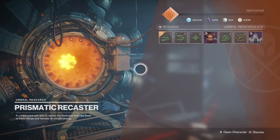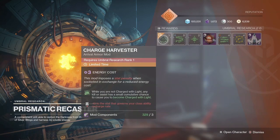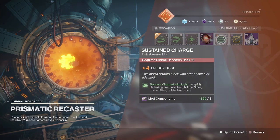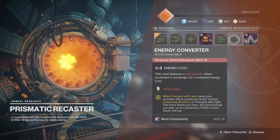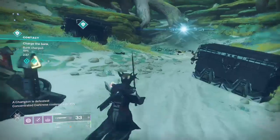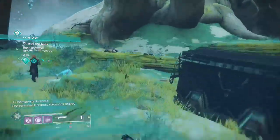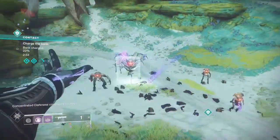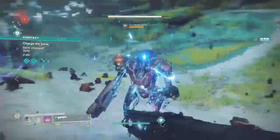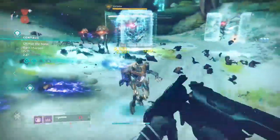Now looking into this with the seasonal mods, it seems as though they may actually be bugged and that you shouldn't have access to them so quickly — especially given that the main one in this build is a rank 15 rank-up reward for the Prismatic Recaster vendor in the tower. But we'll be going through how you can access these new Arrivals mods early before this gets patched, and we'll show you a somewhat powerful build that will give you up to half of your super back with very little effort.